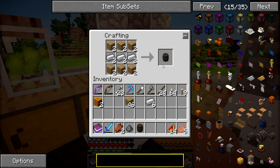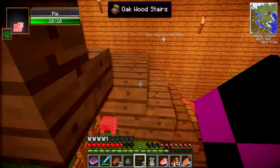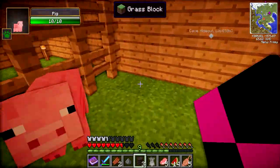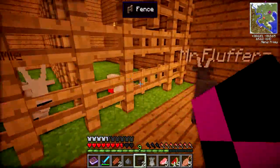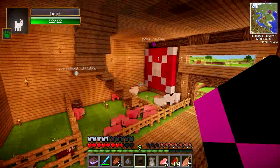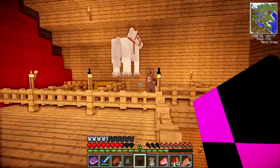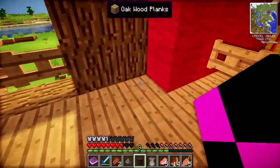We definitely need to go out and get some more iron — that's a must. Mr Fluffers has got out, but it doesn't really matter. Let's put a barrel back here in the chicken pen, and then we'll put one upstairs as well. The animals have gotten out but we'll place a barrel here. I really like the look of these barrels — they are awesome.